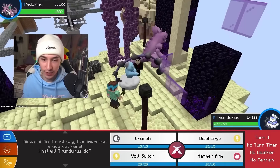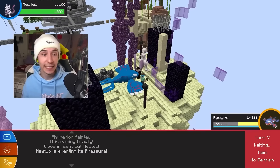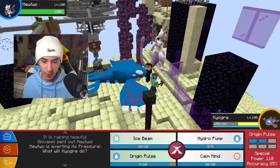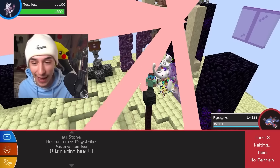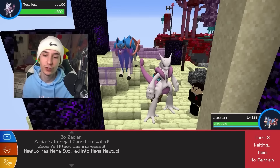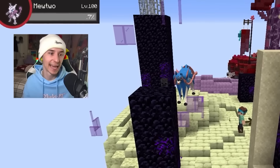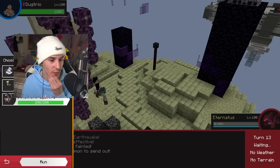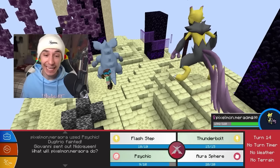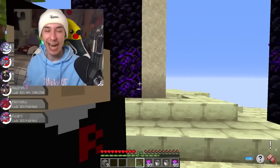He leads off with Nidoking — I go for Crunch, but it does a lot more damage to me. Here is the Mega Mewtwo — I don't know if it's X or Y. Mega Mewtwo takes us out, and it's Mega Mewtwo X. I go to Zacian because we're a fairy type, and use Moonblast — it does more than Psystrike. We dropped the special attack, so Moonblast takes it out. Dugtrio is here — we try Psychic, take it down. Nido Queen comes in — Psychic kills it. We have won the battle and the Sky Block Challenge! GG Giovanni.